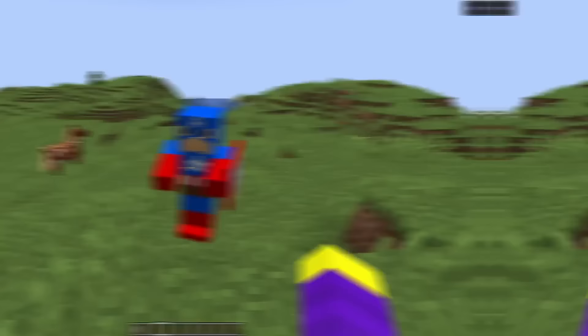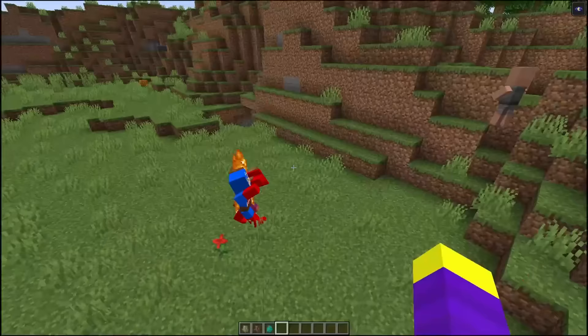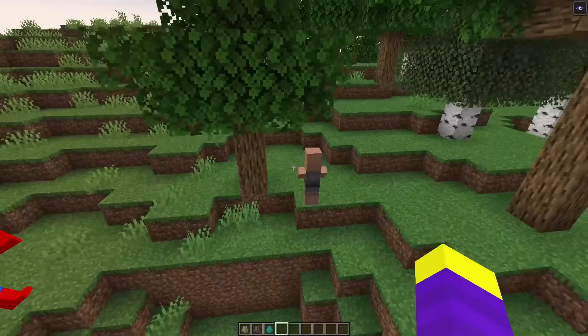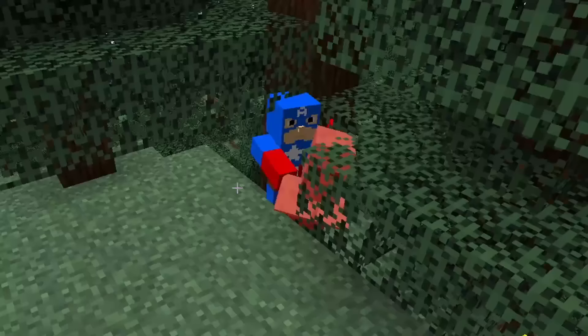Let's see him in game. Okay that doesn't look too bad. Let's spawn a baby Captain America. He doesn't look too strong. Let's see if Captain America can save this villager. No you're supposed to fight him not join him. Well he kind of saved him I guess. Okay you can stop chasing him now. Really, this guy won't even do anything? Well I'm sorry villager. Good job Captain America.